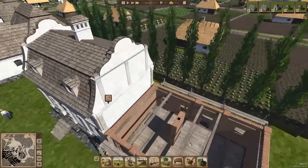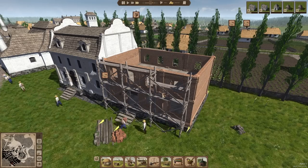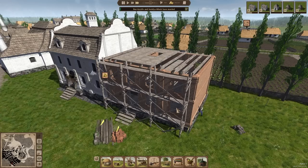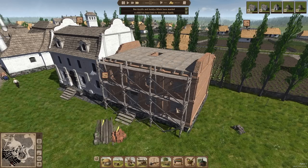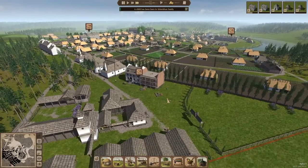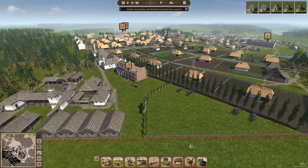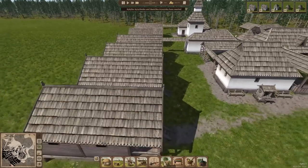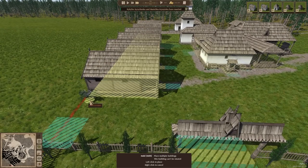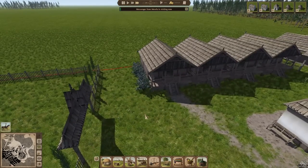I love watching these get built — it's just so much fun. This one of course is going to have a store on the bottom so people can actually buy food — kind of an important thing. Getting rid of this fence because it doesn't quite fit. We can put in some bushes here instead — just a little bit of dressing there.